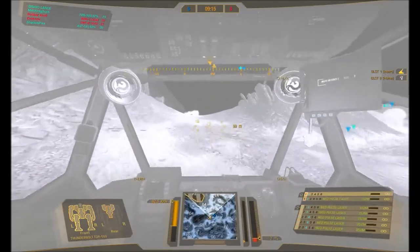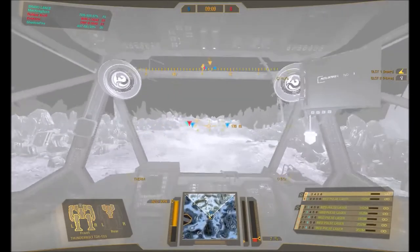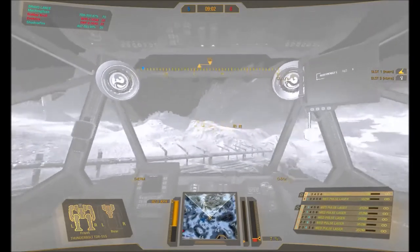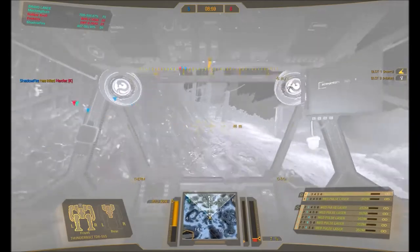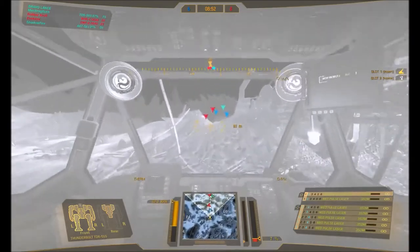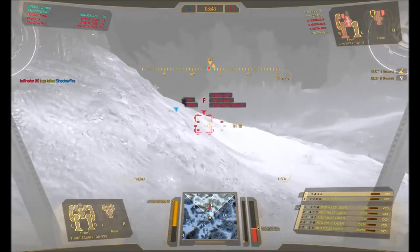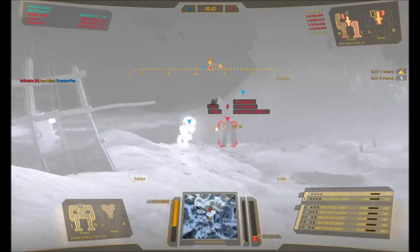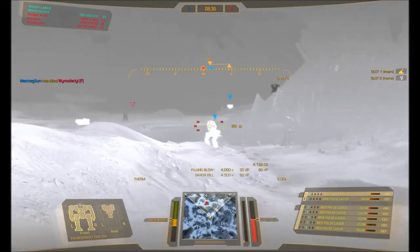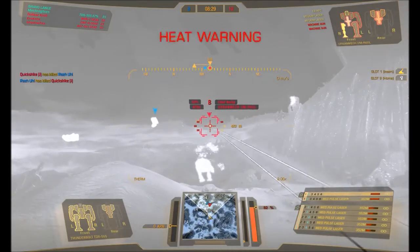That spider got away from me right there. I know I worked him down a little bit. Now here we're getting into the thick of the combat. There's been a lot going on since I was off playing with the little spider. Here's my friendly Cataphract again — he got to the battle before I did. We found a Dire Wolf. Dire Wolf looks like he's overheated or having some sort of issue. He's dead now. Urban Mech — I love those Urban Mechs, but I'm still going to kill him.